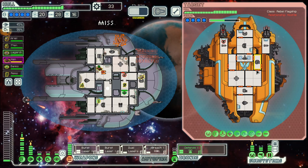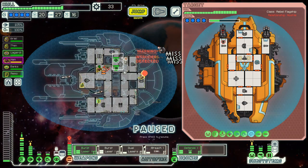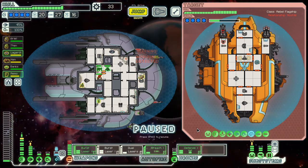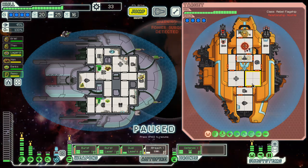Need to bring their shield down first. Now we cloak. It was a good thing that we invested in extra weapon slots there, because that basically saved us. Their shield is gone and we can concentrate on the rest.